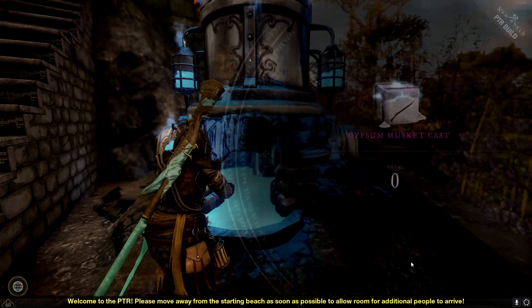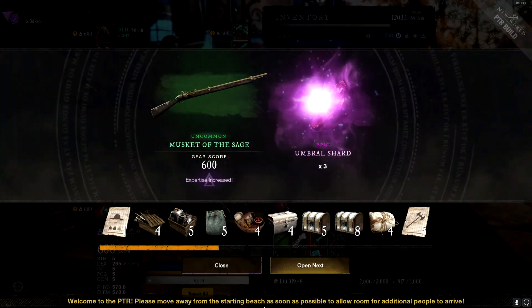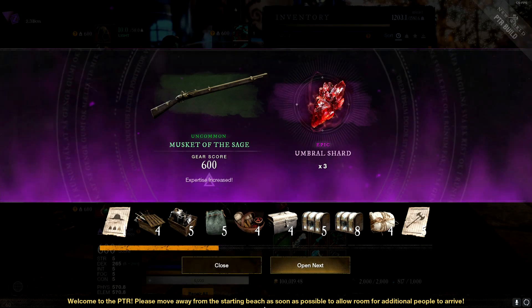The second way to get these shards is through the gypsum cast system. Once you get your gear score up to 600, you're going to get umbral shards instead of the normal gear you would normally receive. The third way to get shards is by crafting a 600 gear score item. Again, you're going to need to have your expertise for that specific slot up to 600, and when you craft that item you're going to get shards.